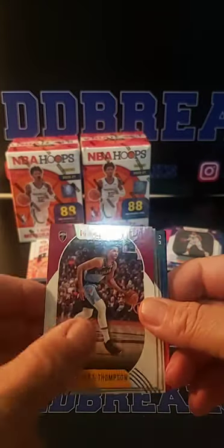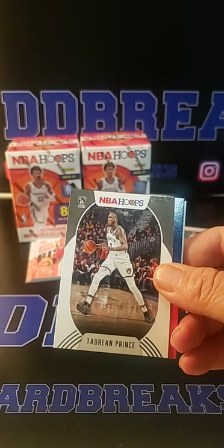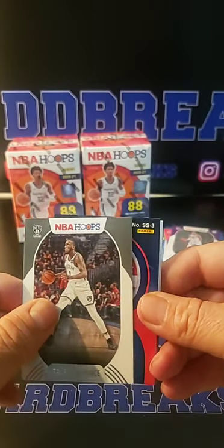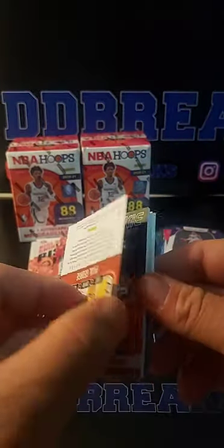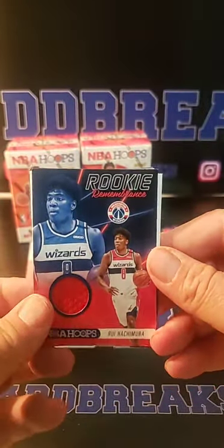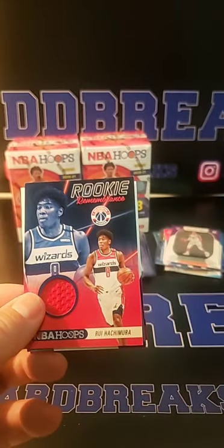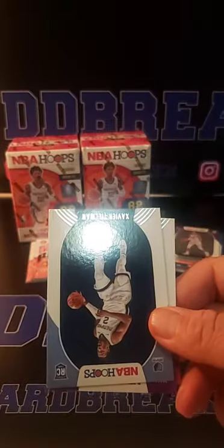Last one, box three — see what we can pull. Millsap, Tristan Thompson, Marcus Aldridge, Torian Prince, Brooklyn. And we have Rui Hachimura — Rookie Remembrance. Nice rookie remembrance, so a nice one for Washington. That's pretty cool. Rui there — Washington and Richard. Rookie Remembrance, nice one there for Rui.